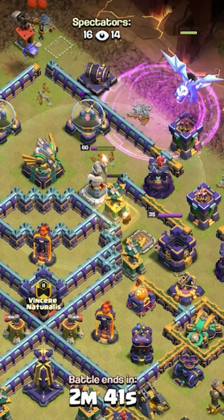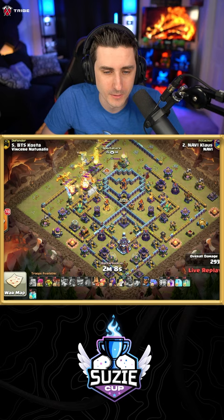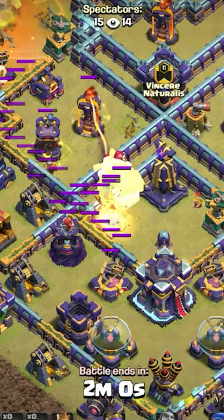The second set of chains takes it out. Another blimp, another blimp — there's the Warden ability. Blimp! Blimp!